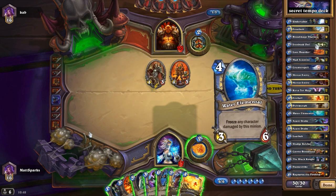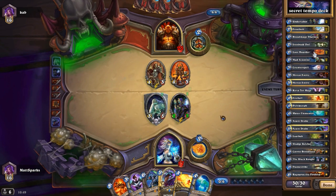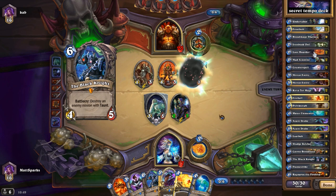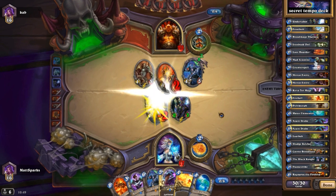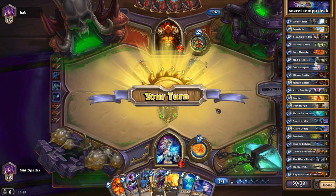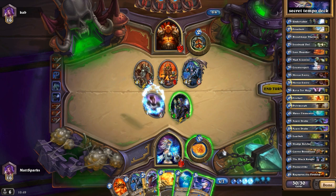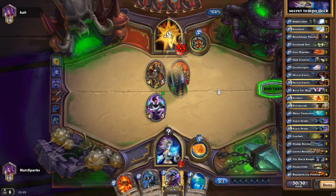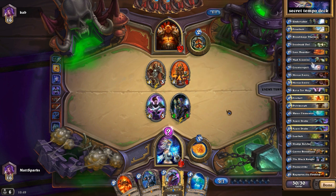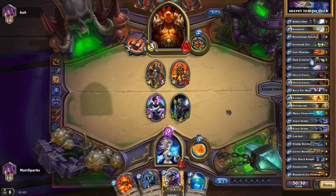Two loot hoarders — the original deck only has one, but I felt a loot hoarder is good because it has a deathrattle which synergizes well with the undertaker and gives us an extra card. We have two mad scientists — again deathrattle to synergize with the undertakers — and they put a secret on the battlefield. It can be a bit random and sometimes you'll get one type of secret when you could have done with a different one. There are only four secrets in this deck.